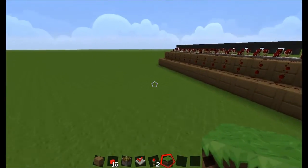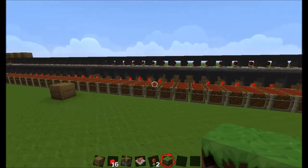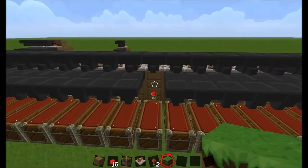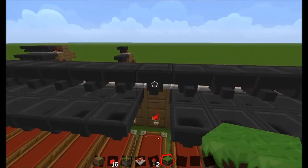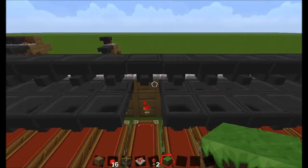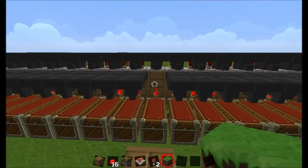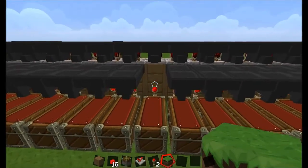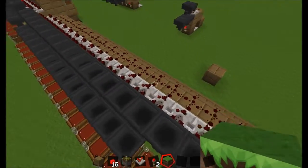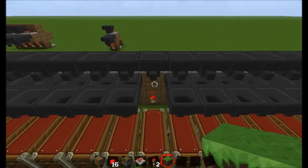Now, the problem that happens is there are two different things. There are people that when they go ahead and program their item filters, instead of putting an item in one at a time and building up to 22, they will just go ahead and drop an entire stack in. This causes problems because the output from the comparator goes so strong that it goes beyond one block. As we can see here, all of this redstone is all tied together. So if it goes beyond a block, you're going to start affecting your neighbors.